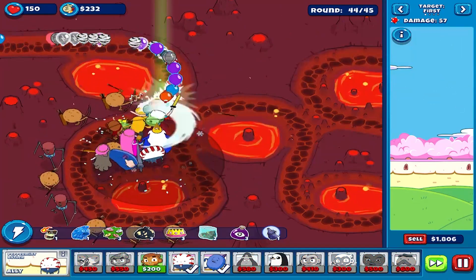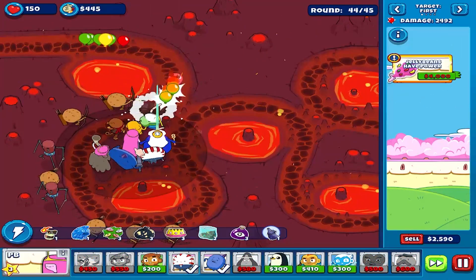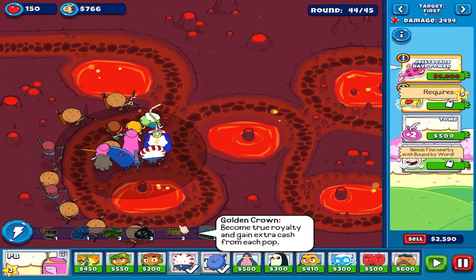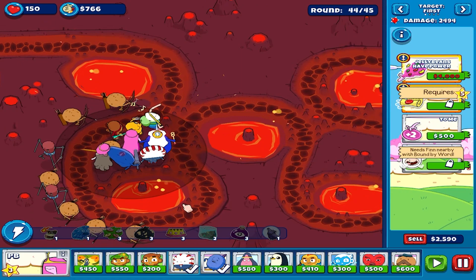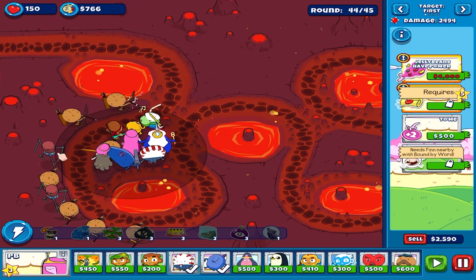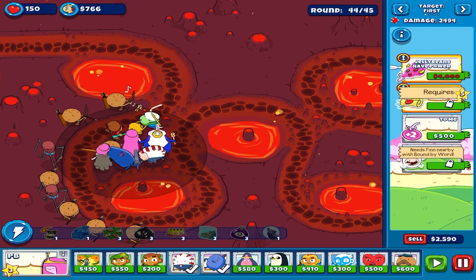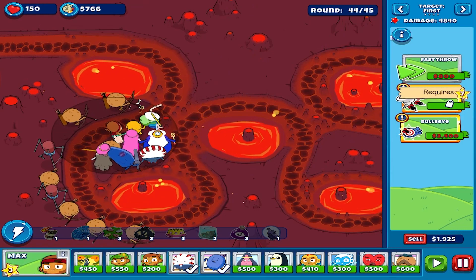The reason for placing everybody here is because they should be in PB's range. The characters in PB's range will attack 30% faster.